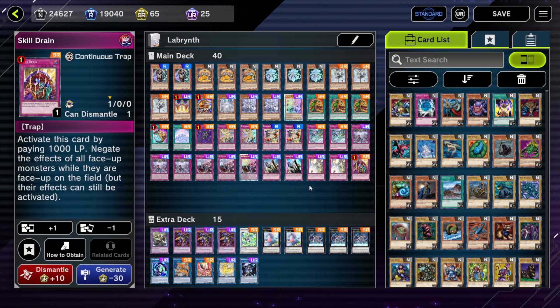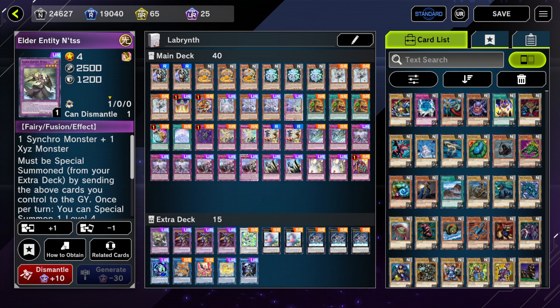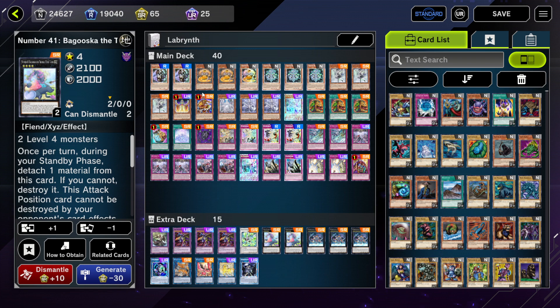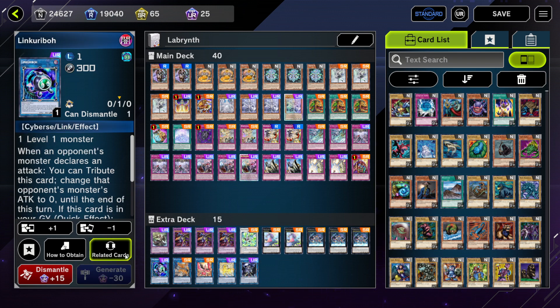We have Skill Drain just to shut down anything, just in case. We have three Welcome and three Big Welcome just to get your Labrynth monsters out. The extra deck is pretty simple — these are Dogmatika Punishment targets like Elder Entity and Tistina. Wind Pegasus, Abyss Dweller since we have some level fours, Mirror Force, Logic Aggregator for another graveyard target, and some generic links just in case you need them.